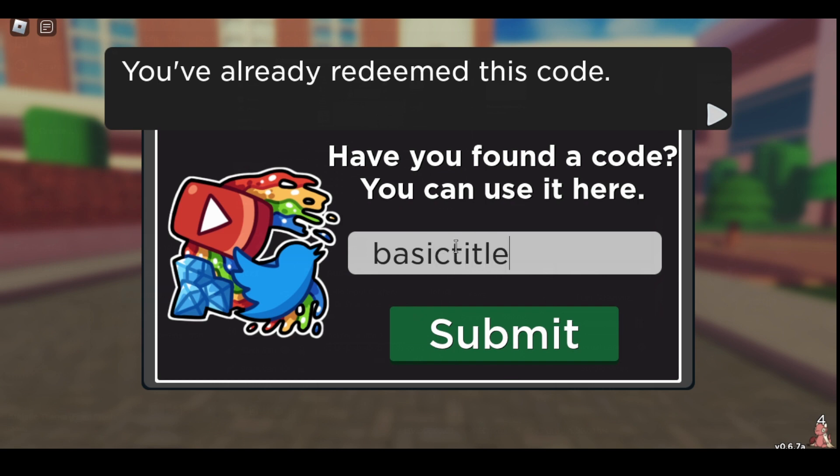Basic Title gives you a Tile which just says Basic. Grey Colour gives you the Grey Colour. 3 Capsules gives you 5 basic capsules. And finally, 3 Rose Bug gives you a Rose Bug.